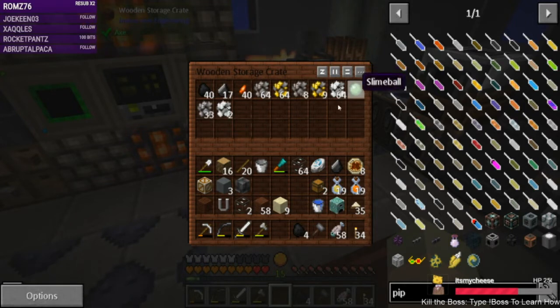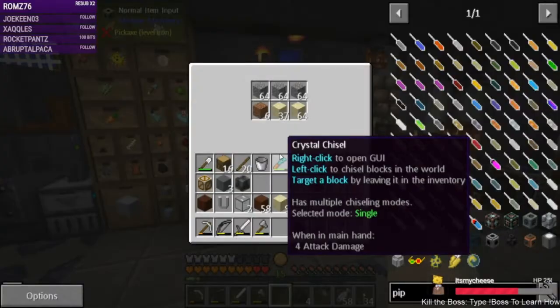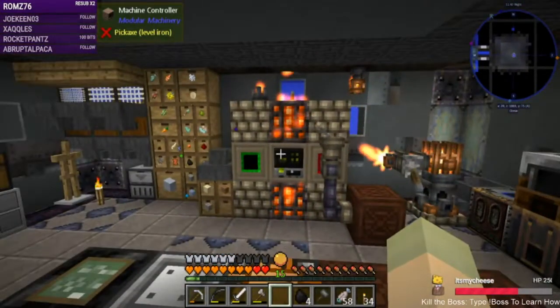Holy smokes — when you get slime balls! So it's working. Here's the thing: I don't want to leave it in this room because it's making this room really hot, and this is the room where I do all my crafting. This is where we spend the most time — it's got the storage — and it's making this room really hot.